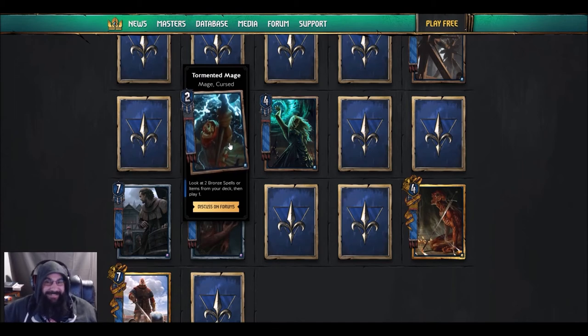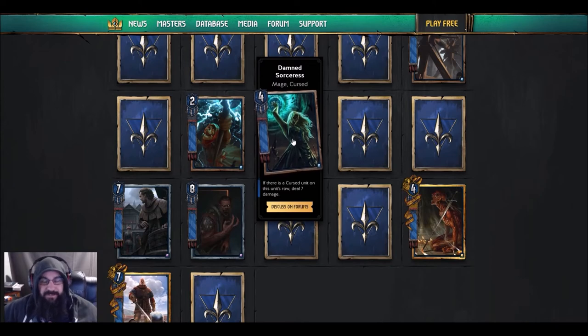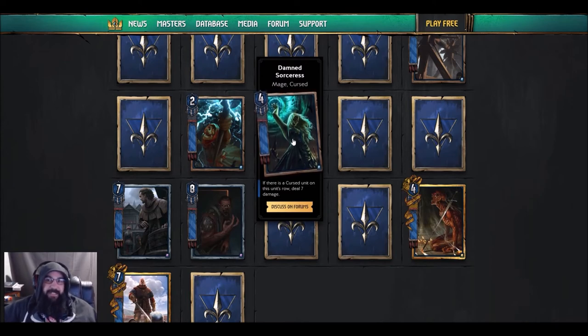What also makes this slightly better is that you can use an item — the other one is locked to a spell, this one is locked to a spell or an item. I really want to see how well items integrate into this game to do a good evaluation for this card. The artwork though? Ten out of ten.